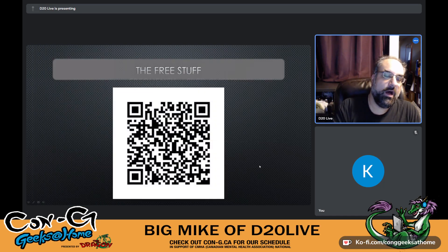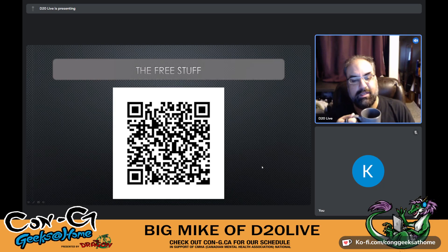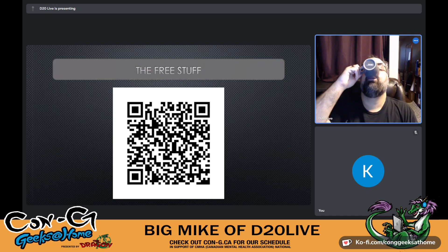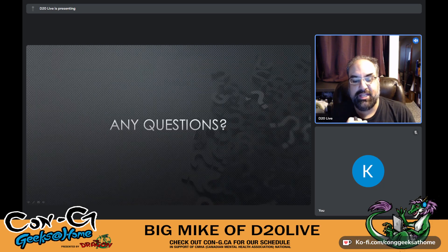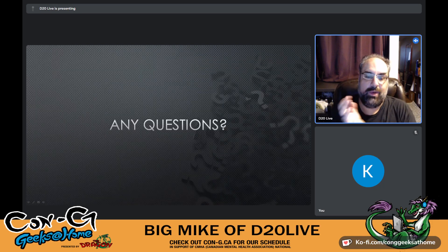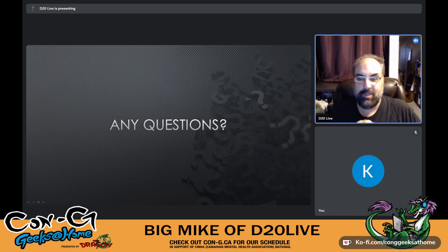And lastly, on screen right now is a QR code — take a picture, run it through a scanner, and go online to get D20 Live's free list of tabletop games and resources that are yours to use. That concludes the presentation — does anyone have any questions?